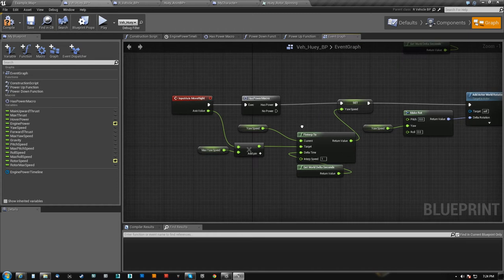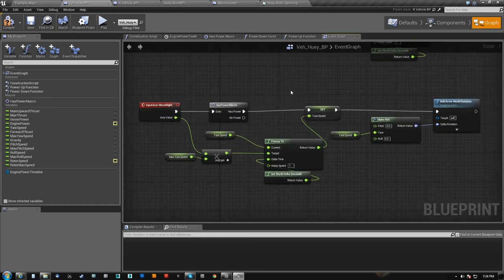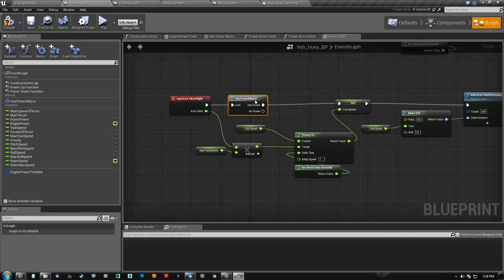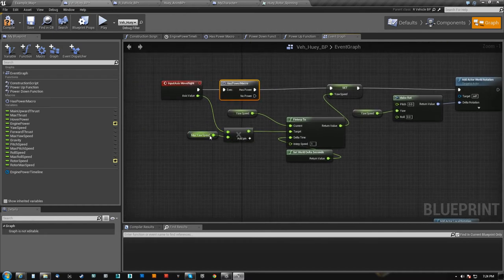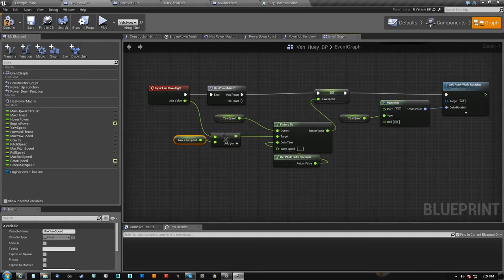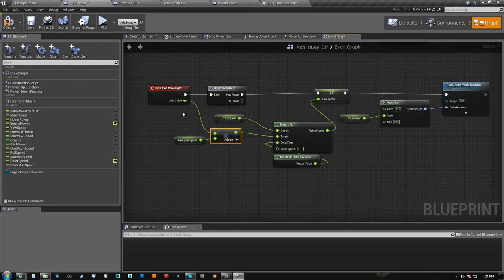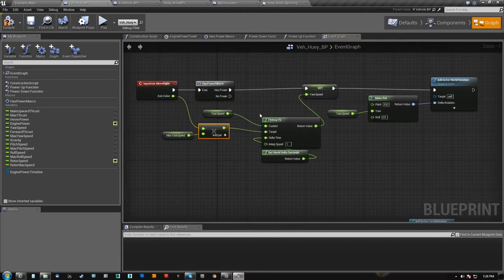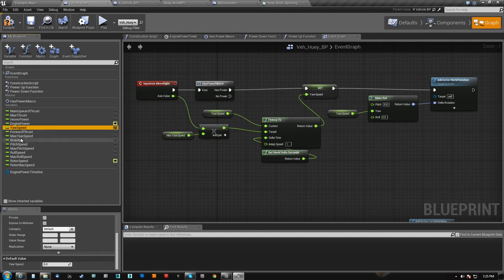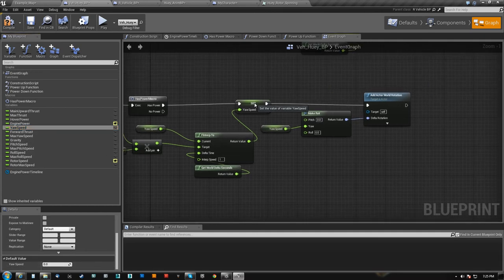The next thing is just simple stuff. Move right, which is the A and D keys — always checking do I have power because if I don't I don't want to fire any inputs. I have a yaw speed and a max yaw speed, so I basically have my live variable and my target variable. I multiply max yaw speed by my axis value because if I'm not touching the key this should be zero, so this should lerp to zero. Then we set it and we basically make a rotation.